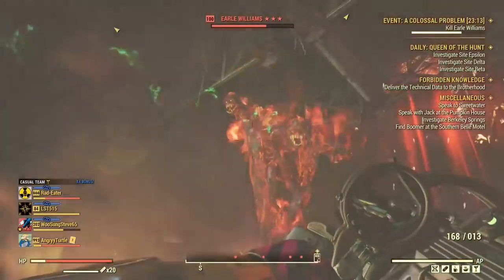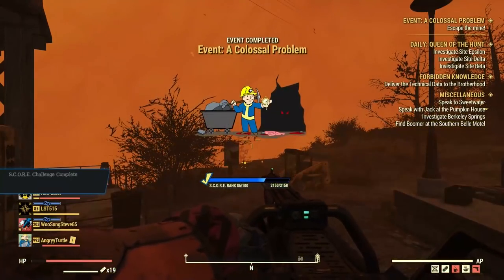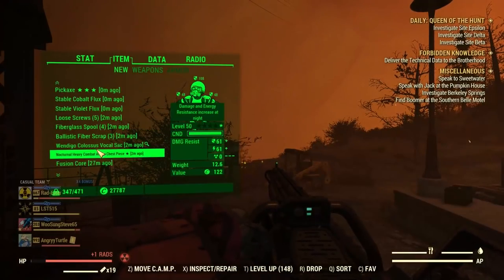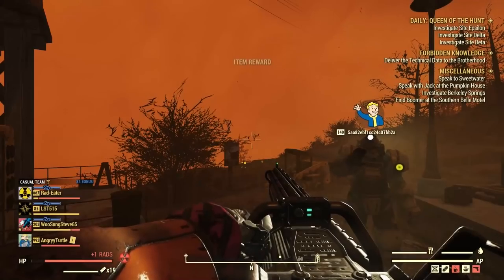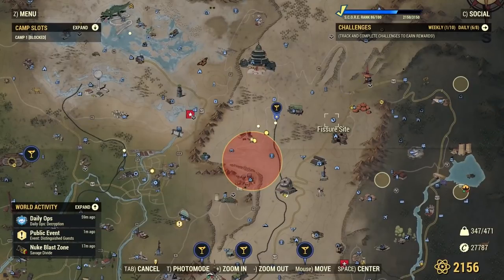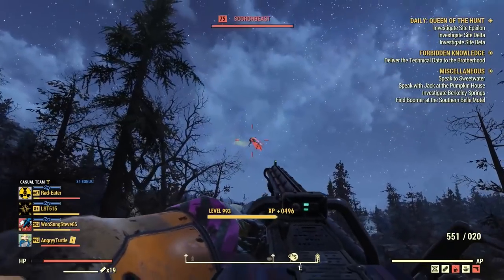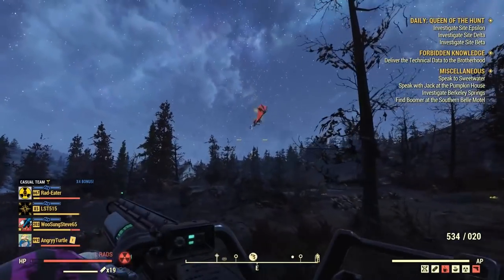If you're curious what I got from this event — unfortunately nothing really good. A Ghoul Slayer's laser pistol, a pickaxe, some stable fluxes, and a one-star Nocturnal heavy combat armor chest. For the full showcase of where this gun excels — it's long range. Thanks to all those True Barrels, the accuracy when hip firing is really good. You can snipe scorched, you can snipe the Scorched Beast.